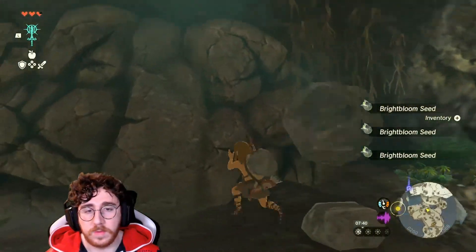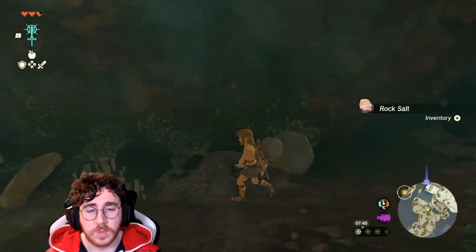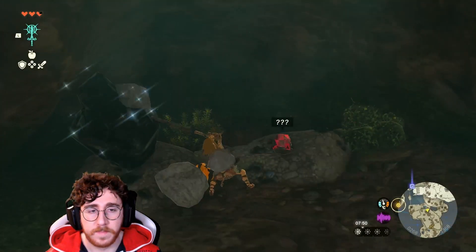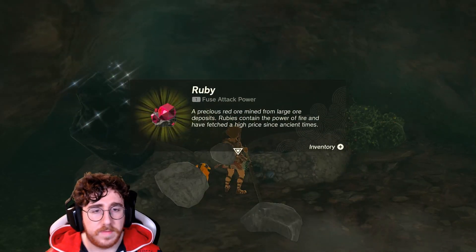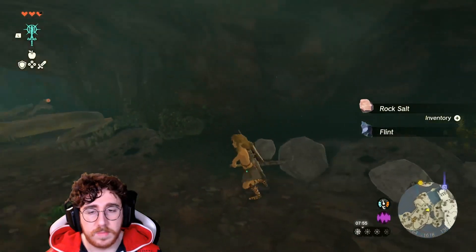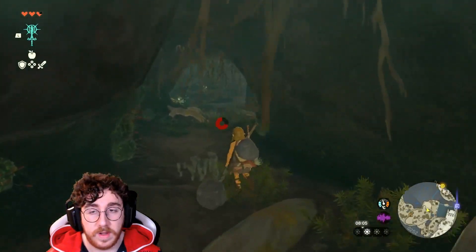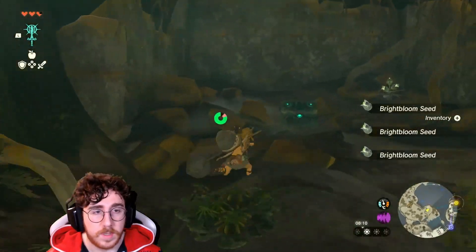I'll take some. And I want to destroy this wall here — so we don't have bombs now, we have Tone Swords. We have a ruby. Rubies contain the power of fire and have fetched a high price since ancient times. So there are more materials that do the same stuff — even though we have a fire fruit, we can also use a ruby apparently to generate fire with fire arrows. You have so many options.